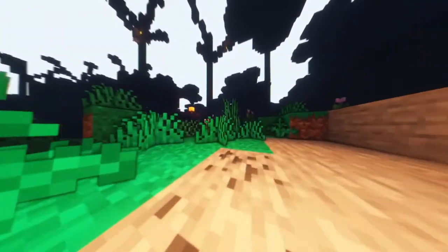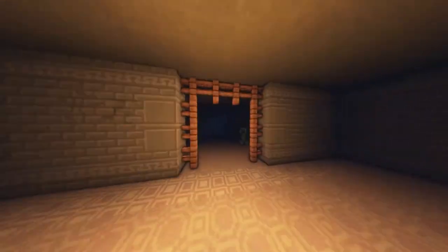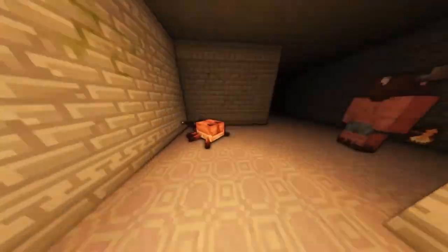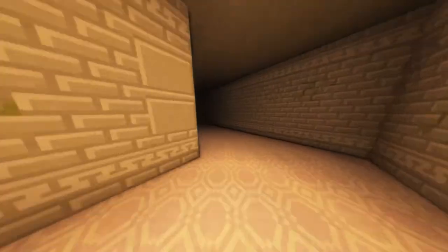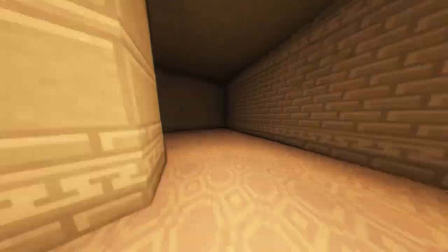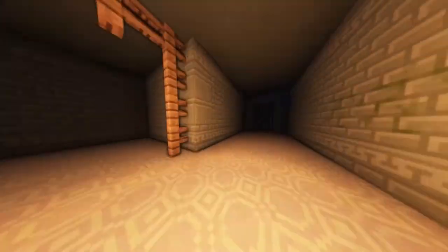The next biome we're going to look at is called the Labyrinth, and it's a really strange place. It's kind of like a maze down at the bottom — kind of like the old Windows screensaver where you just fly around. There are different mobs down here; it looks quite scary. It reminds me of the mansion in vanilla Minecraft — mobs that look like they're just going to annihilate you. It's beautiful down here but also really creepy, and I think down here there's no light at all.